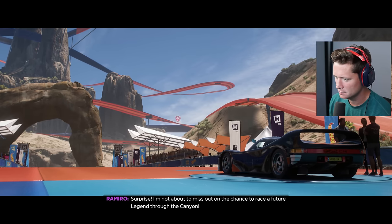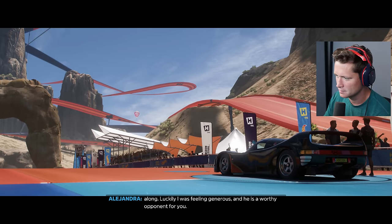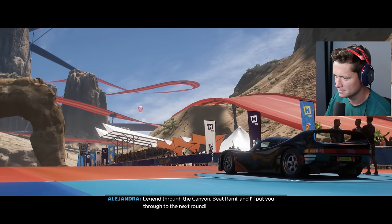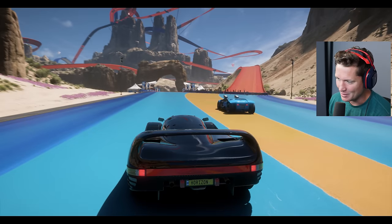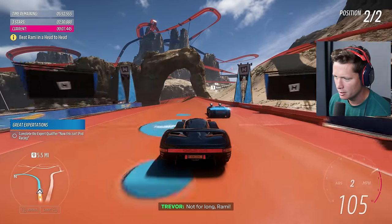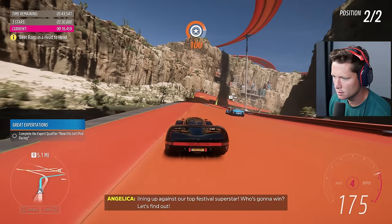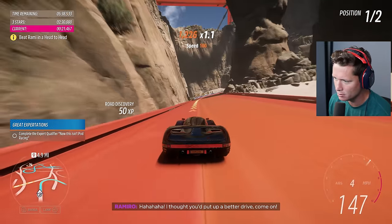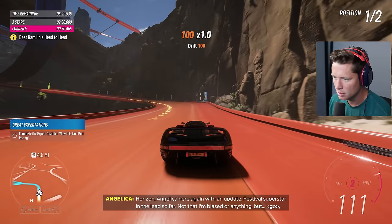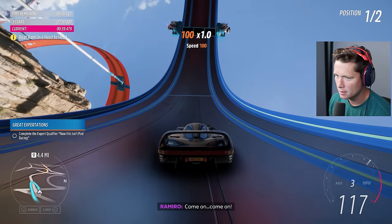We got a head-to-head race, two minutes 30 seconds on the clock. I'm not about to miss out on the chance to race a future legend through the canyon. What my little cousin means is he begged me to bring him along - luckily I was feeling generous, and he is a worthy opponent. So it's a Horizon Mexico legend versus a future Hot Wheels legend through the canyon. Beat Rami and I'll put you through to the next round. S1 class is next - that's where we're really gonna have some fun, that's where the speed picks up. Finally feel like we're in a slightly competitive car here.